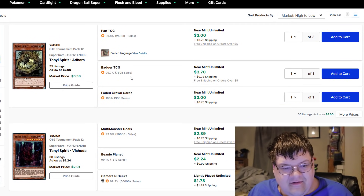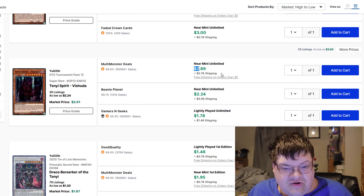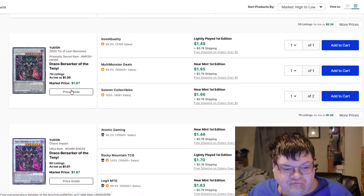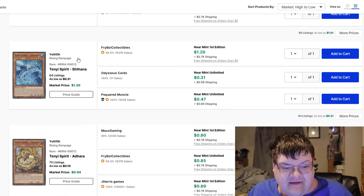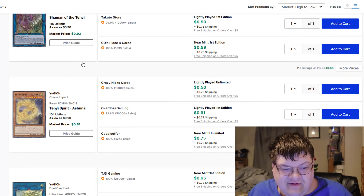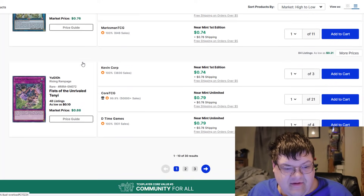Ten Yi cards — just a quick little peep in here. Arara's at about $4. The Vishuddha's like $3. We talked about the Penny Stonk already. Shintana's dollars. Shamans still kinda cruising here. This stuff is still pretty much vibing for Ten Yi. Not bad.